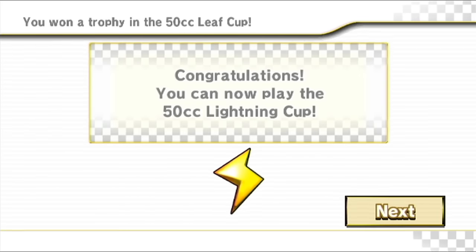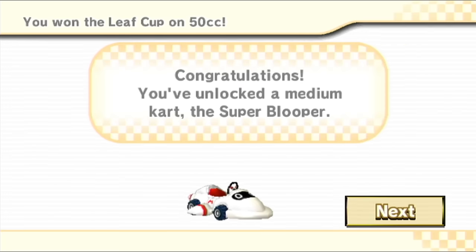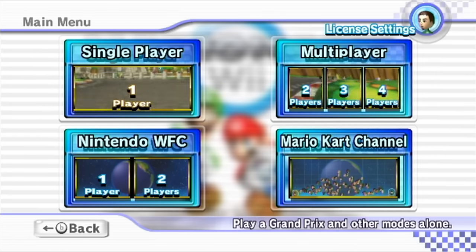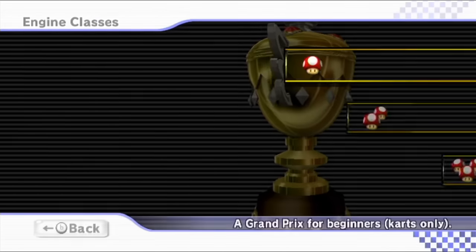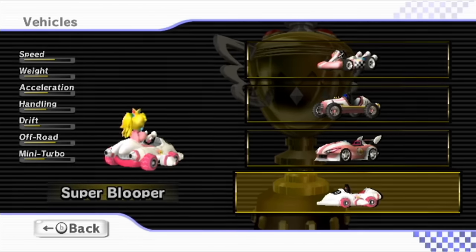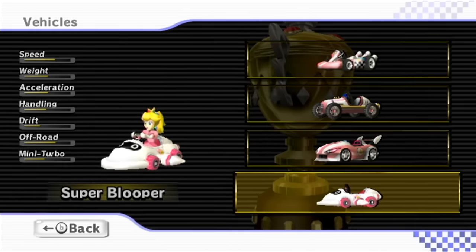Congratulations — you can now play the 50cc Lightning Cup. And that's not all: you've unlocked a medium cart, the Super Blooper! The types of carts are of course determined by weight, and I think Princess Peach is a medium. So we'll be heading into the next cup now — the last one of 50cc with Princess Peach — and we'll be using our brand new cart, the Super Blooper. I really like the color details in this in pink. Of course it's like a blooper, but now it also has wheels on there too. Very cool. We'll go to manual and try the Lightning Cup.